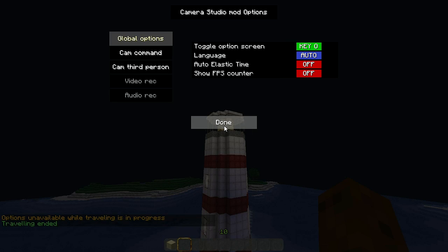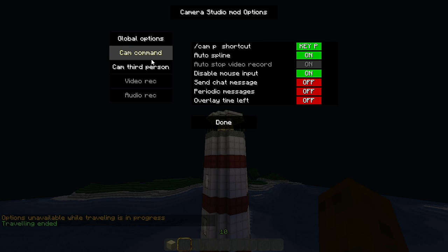If you click O you can go into your Camera Studio mod settings and options. You can choose your language, toggle options, and under the camera commands you've got the P shortcut, which I have bound to key P. There's also the SP line option, which puts each point into a line and creates a smooth path.